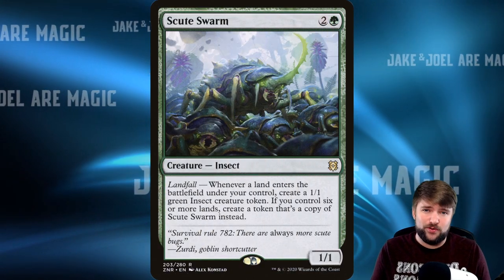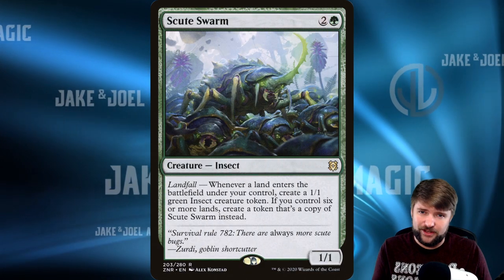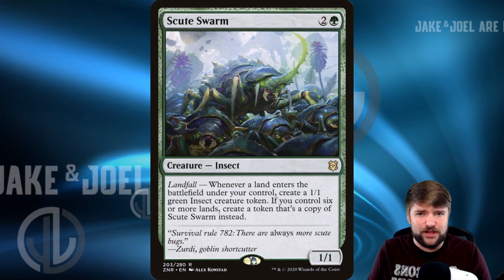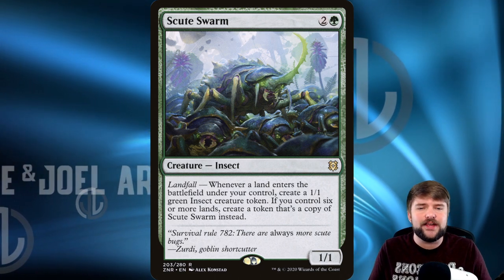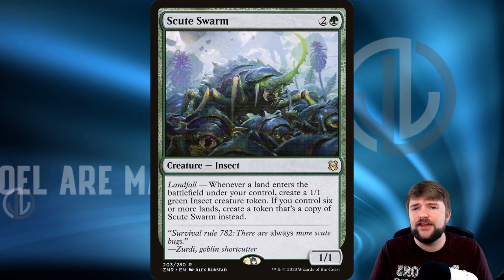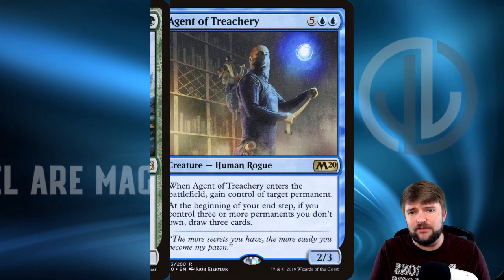We've also got Scute Swarm — this card has just been everywhere lately and people love it. It's an awesome card to copy because it just grows exponentially. This is a mean one for Sakashima to be copying and a great one to take advantage of with multiple landfall triggers. Scute Swarm I love in this deck.